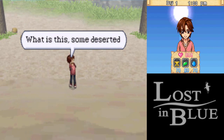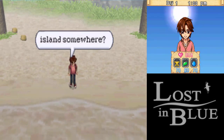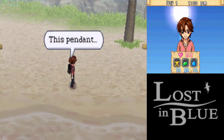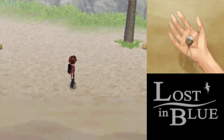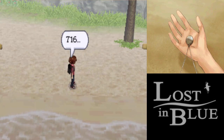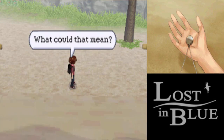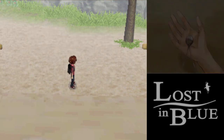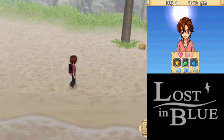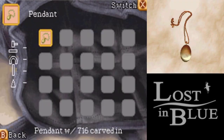Movement controls are pretty much the usual. Let's take a quick look around. That might be important later, so we better remember that. Let's take a quick look at our inventory. Right now, all we have is a pendant. Let's not discard it - we kinda wanna keep it for now.